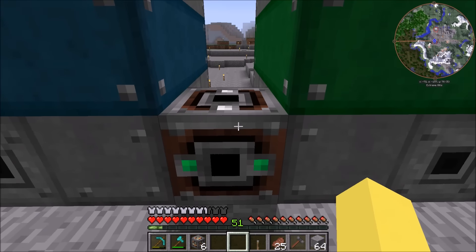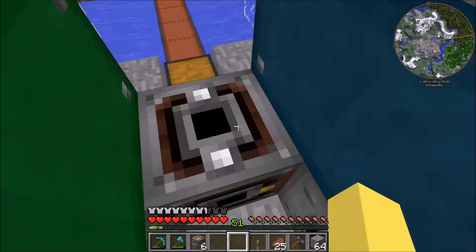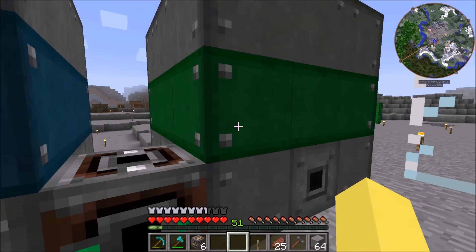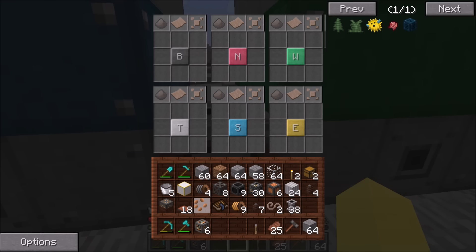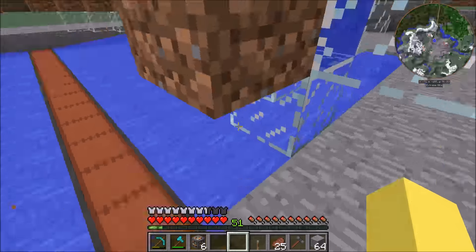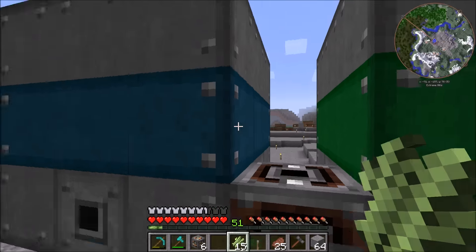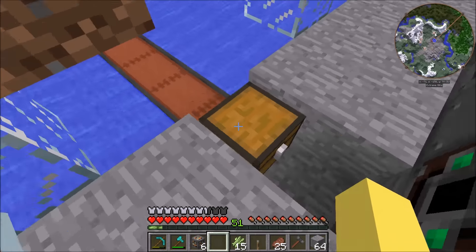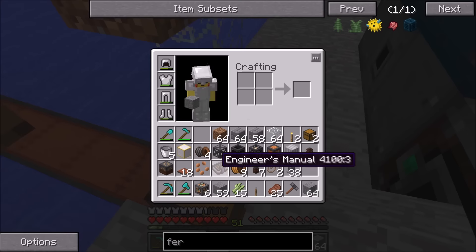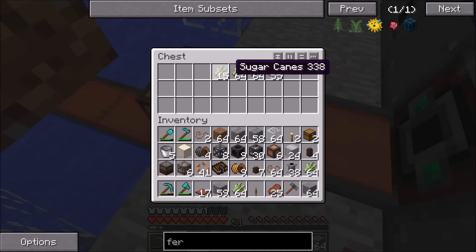We're going to put down the item router right here, right in between them. This means this side is West and the other side's East. So we're going to want to send the industrial hemp seeds to the South and the sugar cane to the North. So those will go one way, the seeds will go the other way - they'll both get put into the correct machines. Just got to make sure I'm not getting the routing mixed up.